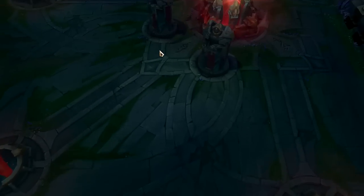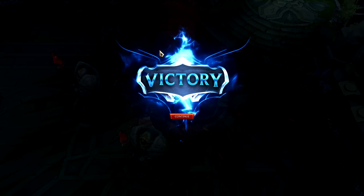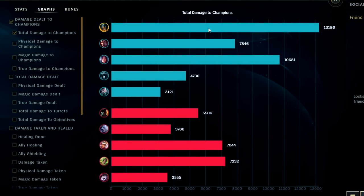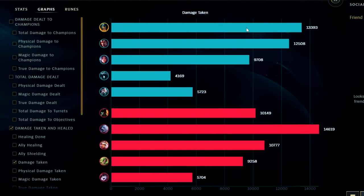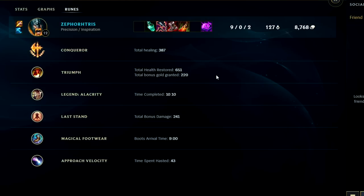Olaf jungle with a speed-up support on his team is extremely viable and extremely dangerous. Looking at the graphs, we have the most damage in the game. Looking at damage taken, we took the most on our team but not quite the most in the game. If you guys enjoyed this Olaf gameplay commentary guide, don't forget to like, comment, and subscribe. My name is Kingsticks — thank you for watching and I'll catch you guys next time.